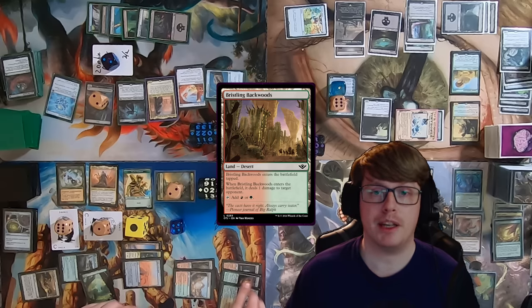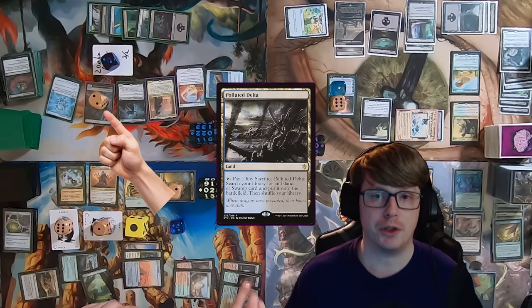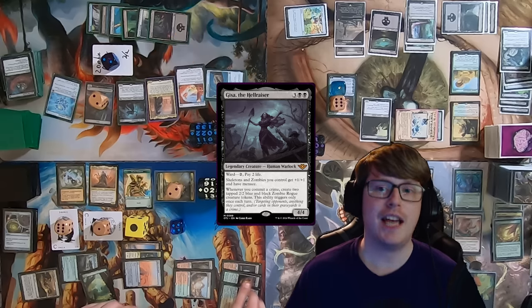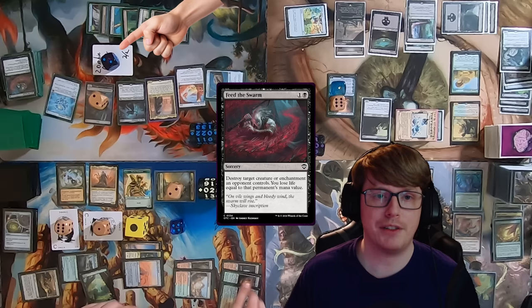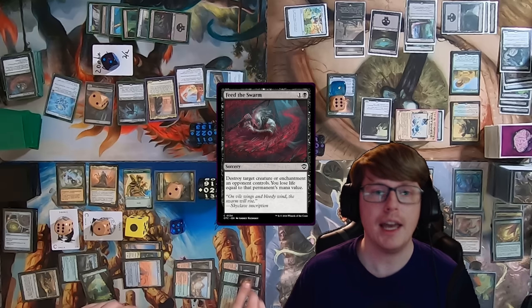Matt starts his turn by playing and cracking a fetchland for a Swamp, making two 2/2 Cat Beasts off Felidar Retreat. He casts Gisa the Hellraiser, then — fearing that misplayed Valakut Exploration — casts Feed the Swarm to destroy it. He can't pay for Marchesa's trigger, but Gisa gives him two tapped 2/2 Zombie Rogues. He loses 3 life to Feed the Swarm, then looks at Caden's pile of zombies and just passes to Logan.